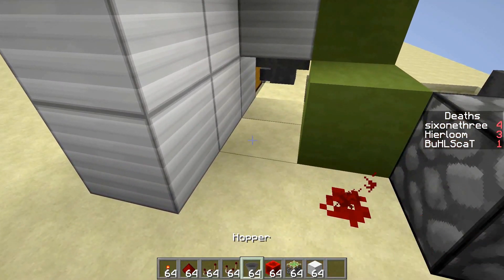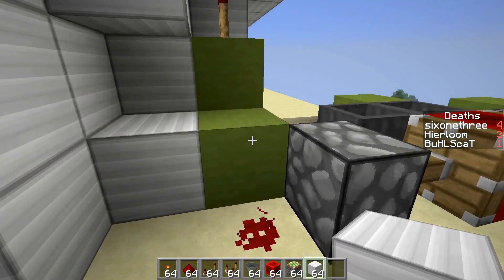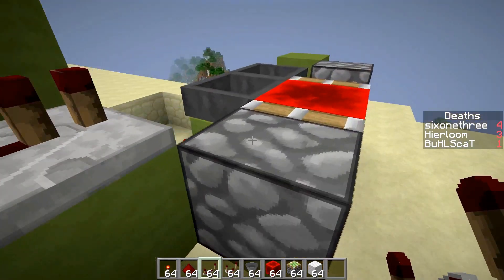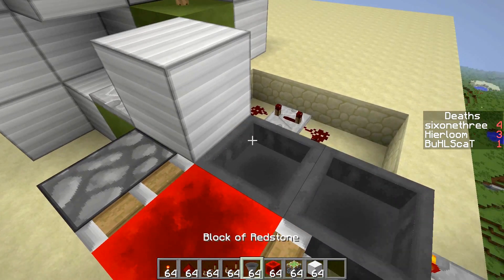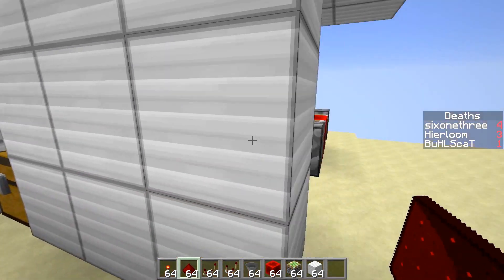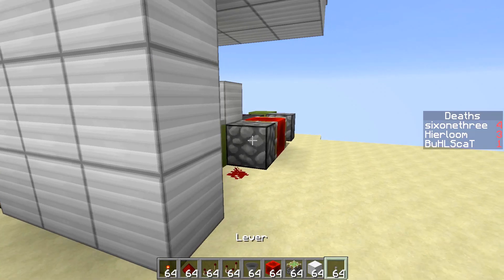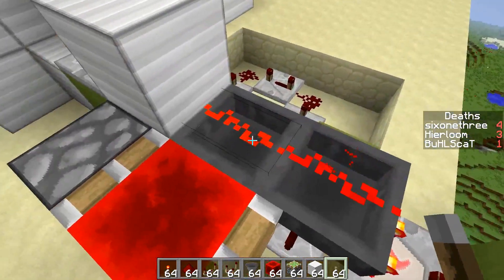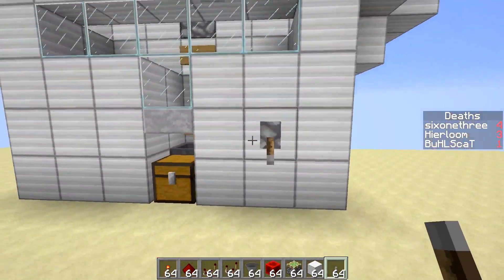For the shutoff: place a block there with a repeater on top, then another block and redstone on top of that, then redstone connecting to a lever. That lever will turn the redstone on top of the hoppers on, which locks the hoppers in place and turns your timer off. That's it for that circuit.